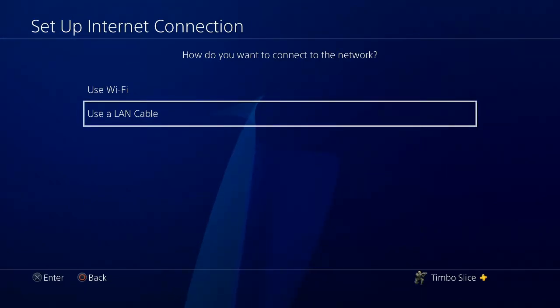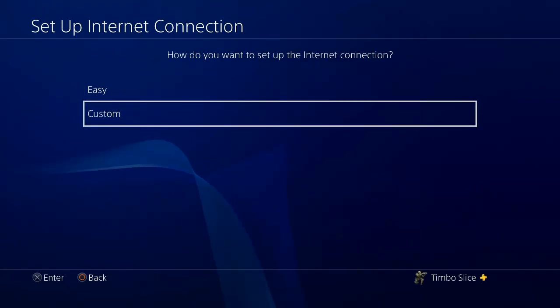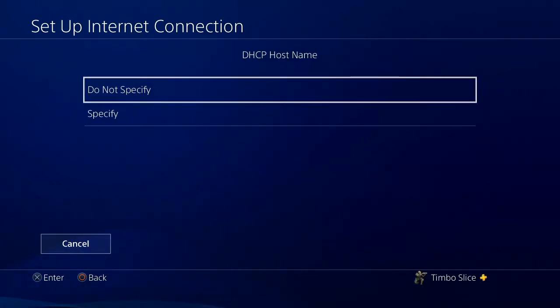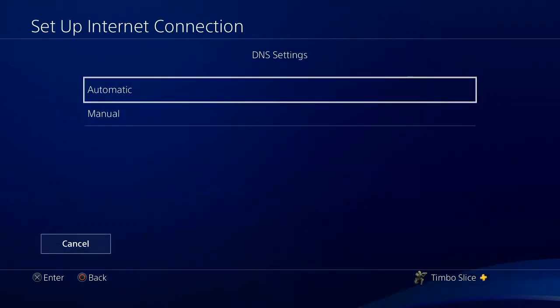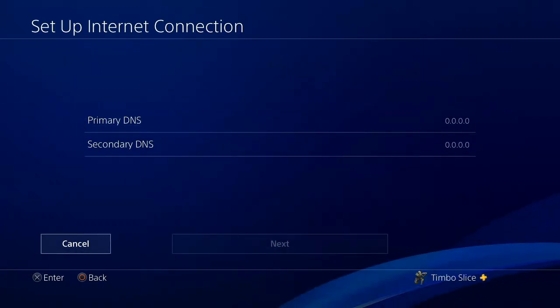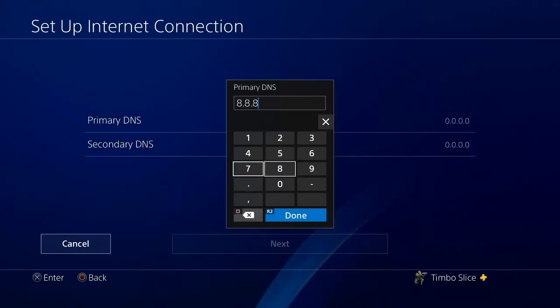I'm going to use LAN cable, then I'm going to go to Custom instead of Easy. We're going to select Automatic for IP address and Do Not Specify for DHCP hosting. Then under DNS Settings, let's go to Manual. For the primary, we're going to type in 8.8.8.8.